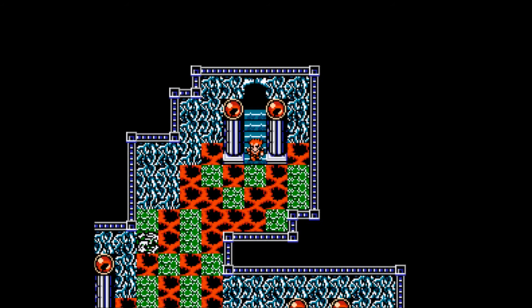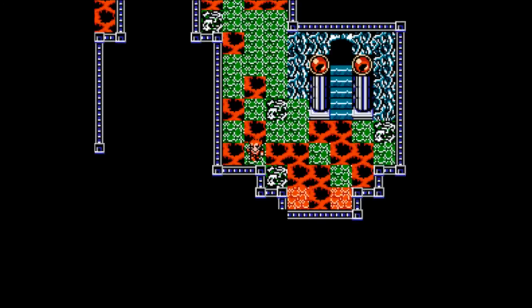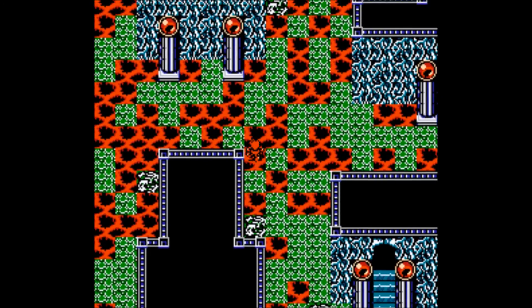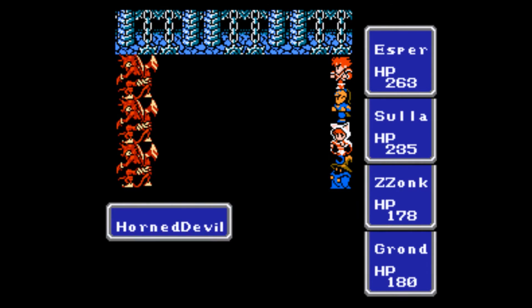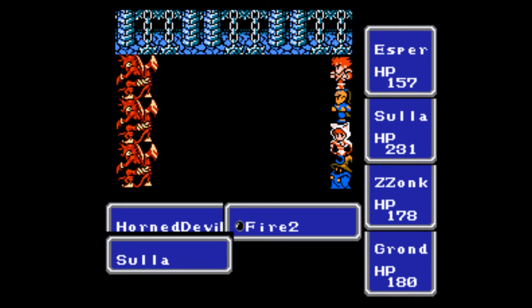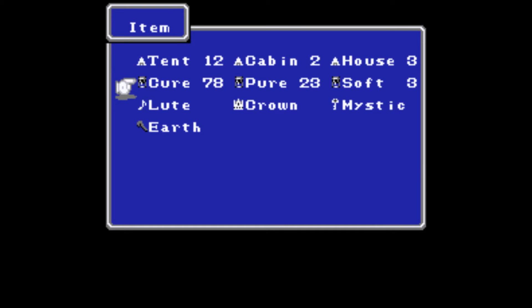The Castle of Ordeals has alternating castle music and dungeon music, which is very cool. I know that door takes me bad places, and the upper left door takes me bad places too. The Horned Devil enemies — I believe these are the Red Goyle enemies from vanilla — and seeing Fire 2 confirms my suspicions that those are the Red Goyles.